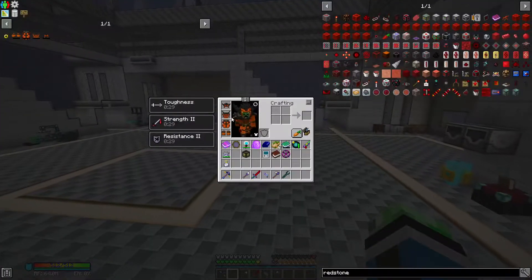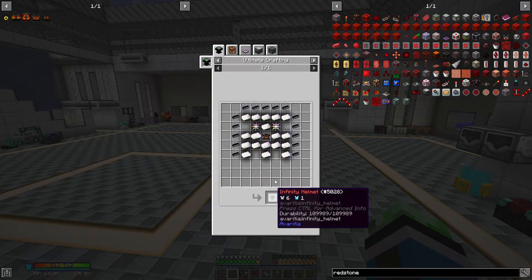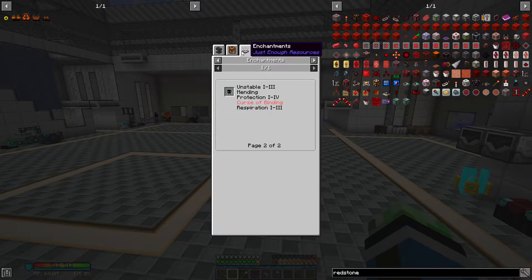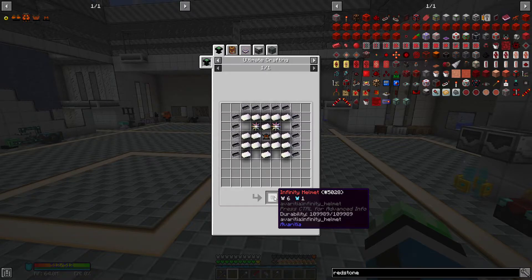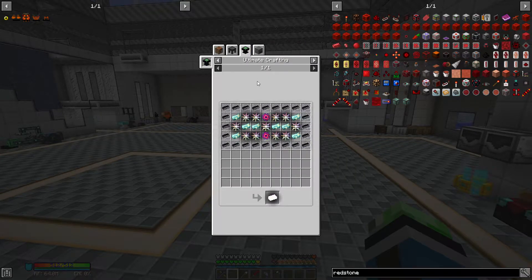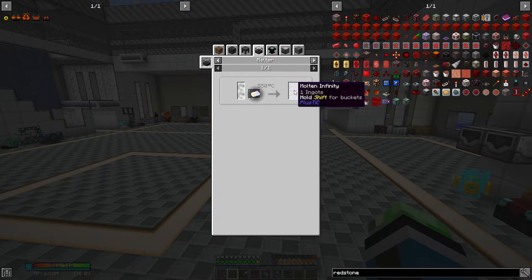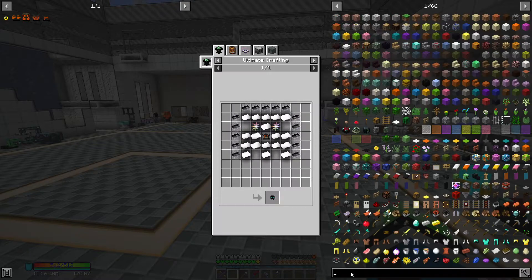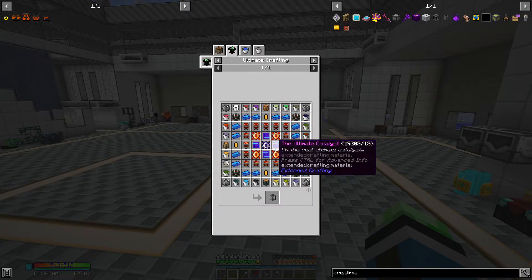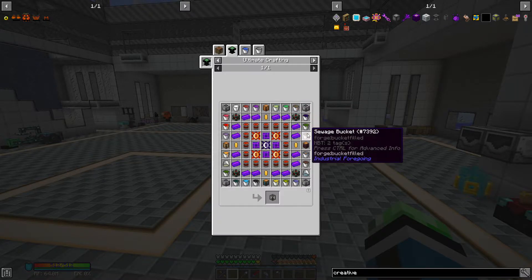We can use the draconic armor to make the infinity armor, which means you literally can't die. Infinity armor is basically god armor - you cannot die while wearing it. But you do need a lot of infinity ingots. You could also just make one infinity ingot, melt it, and put it in the creative tank once you get there. The creative flu tank doesn't even need any infinity ingots, but it does require a lot of fluids.